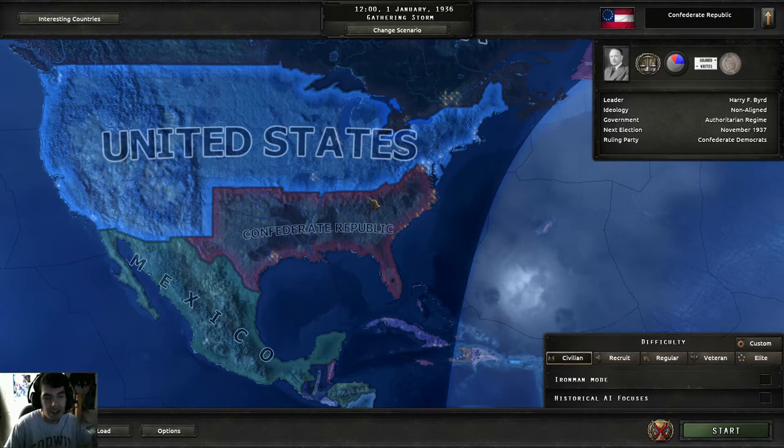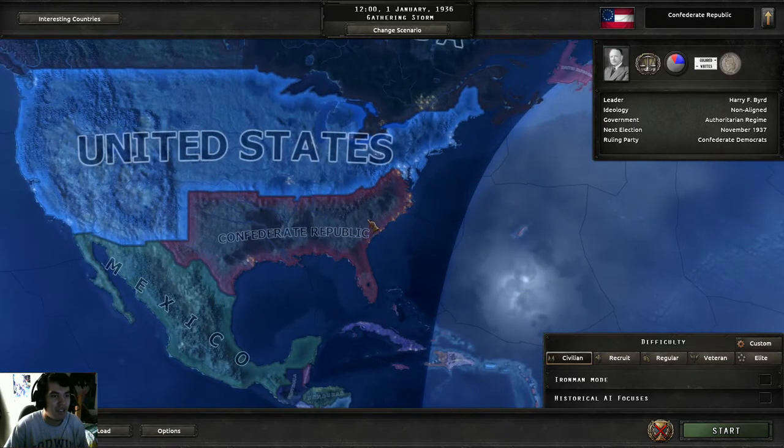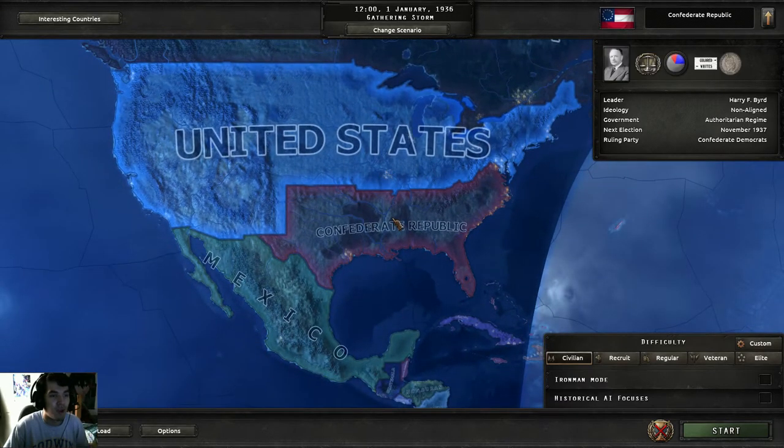I guess CRA, even though the mod still says CSA, because it's based off the Confederate States from the Civil War. The Confederate States never gave up and a treaty came to be between the US and the CSA, so the Confederate Republic came to be in this mod. The leader is Harry F. Bird, ideology non-aligned, authoritarian regime — a dictatorship basically. Next election is 1937, ruling party Confederate Democrats.